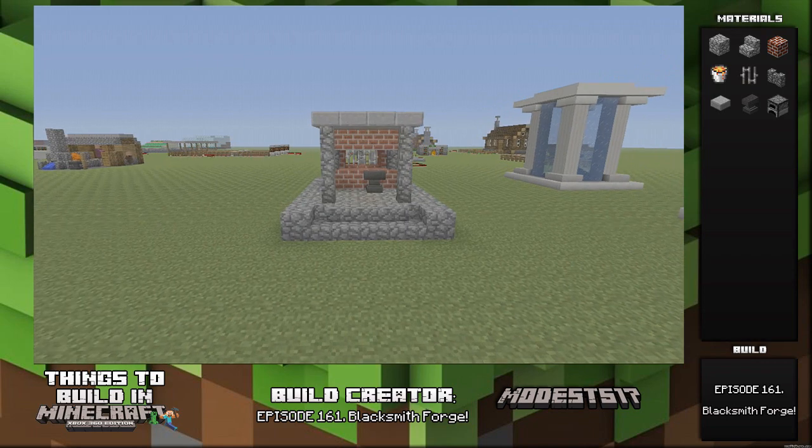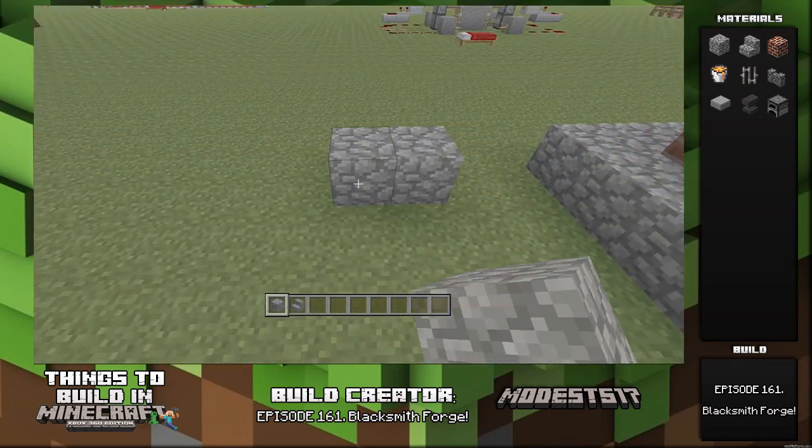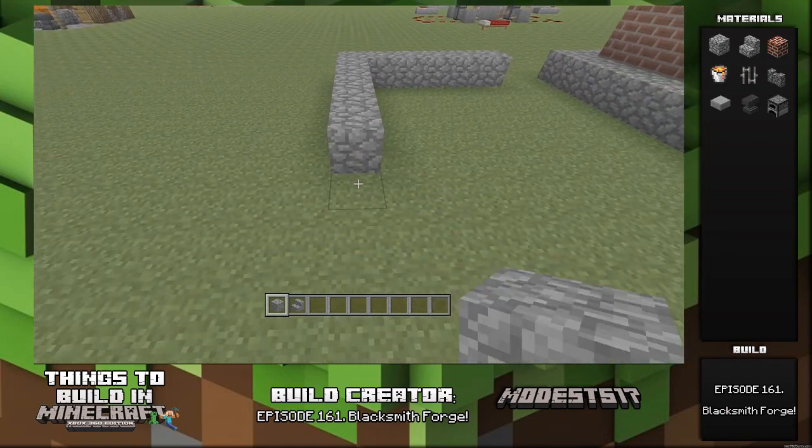Hey guys, it's Minus Five and Seven. This is episode 161 of my series 'Things to Build in Minecraft.' This one is a blacksmith forge.